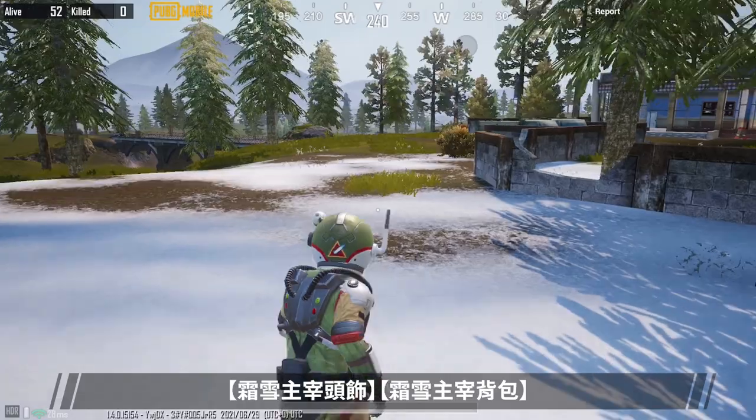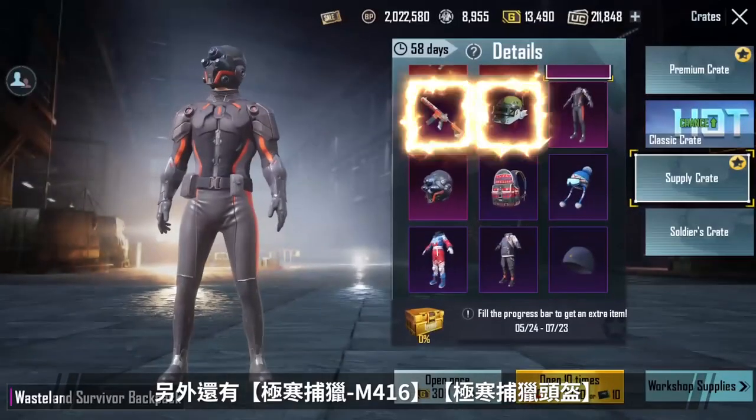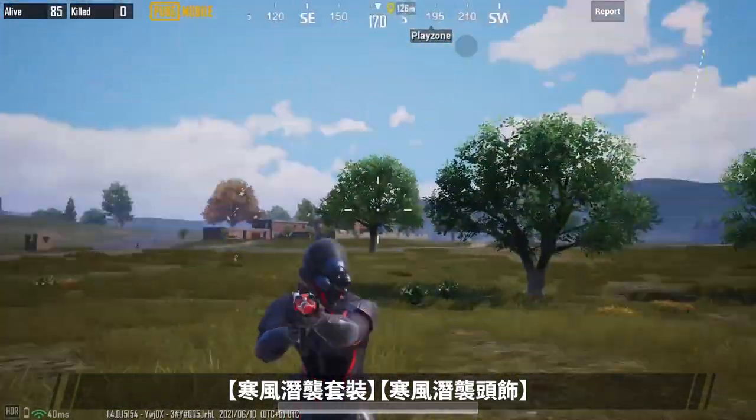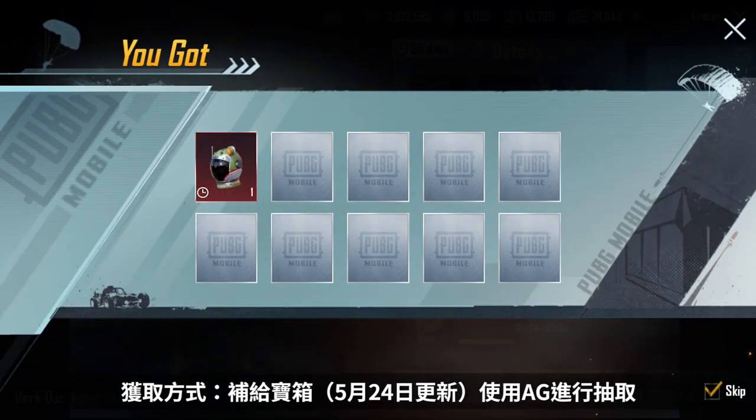The Supply Crate will contain the Wasteland Survivor Set, Wasteland Survivor Headgear, Wasteland Survivor Backpack, as well as the Arctic Hunter M416, Arctic Hunter Helmet, Dark Ops Agent Set, and Dark Ops Agent Headgear. Get these items by using AG to open supply crates after the update on May 24th.